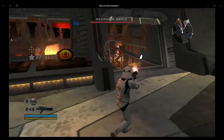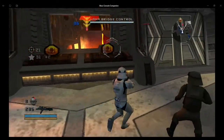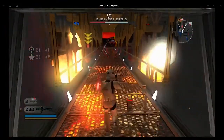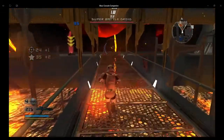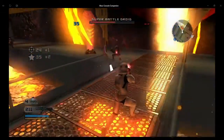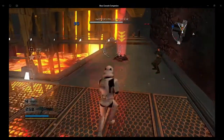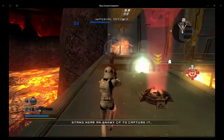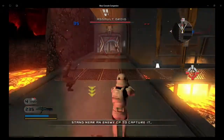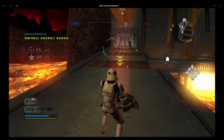Oh look, this is the bridge — the bridge control. Hey, I could lower this and kill all the droids on the bridge. You can actually do that on this map. When you're playing as the clones or the rebels, you can lower the bridge and if there are any enemies on it, they'll die. That is sweet. They don't count as actual kills, but it's fun to watch them go down into the lava and get killed.